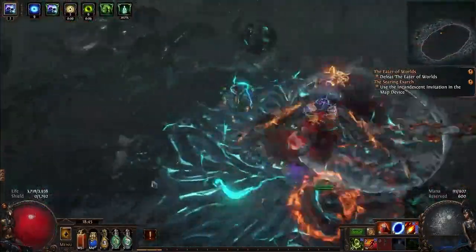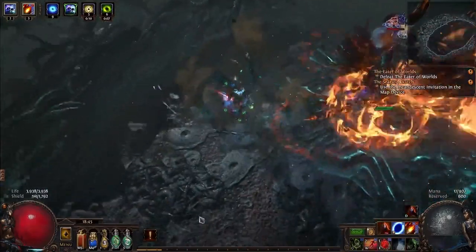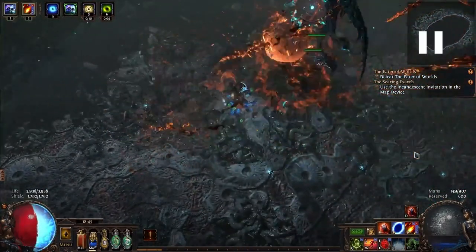Next, what we're looking at is Hunger. What he does is he charges forward, and then he reaches a location and slams — kind of similar to the Shaper's Teleport slam. It's fairly easy for it to catch you off guard.